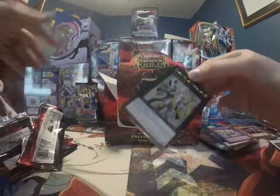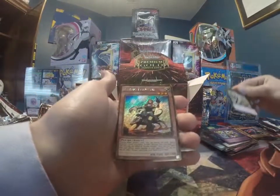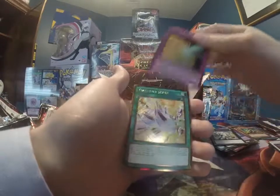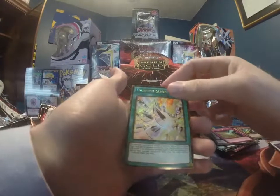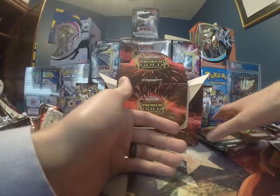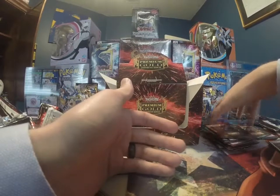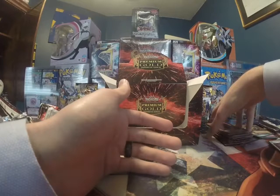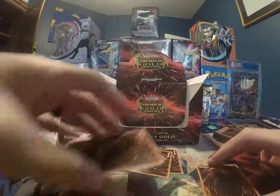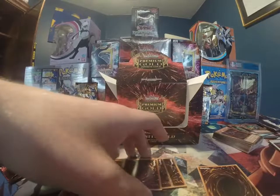Very cool. Another Farm Girl — I'll take that. Blazing Mirror Force. Sukumo Slash and a Burning Abyss of course. Well, I hope you guys enjoyed this video. I know it's a little different from what I've been doing lately. I just wanted to switch it up and see what some of these new Yu-Gi-Oh cards are like. Take care.